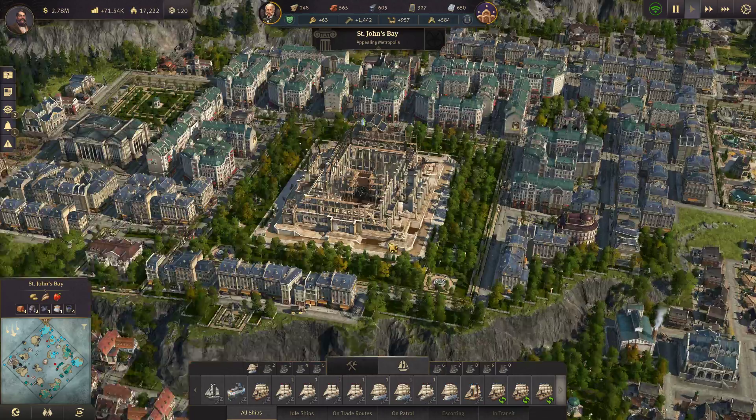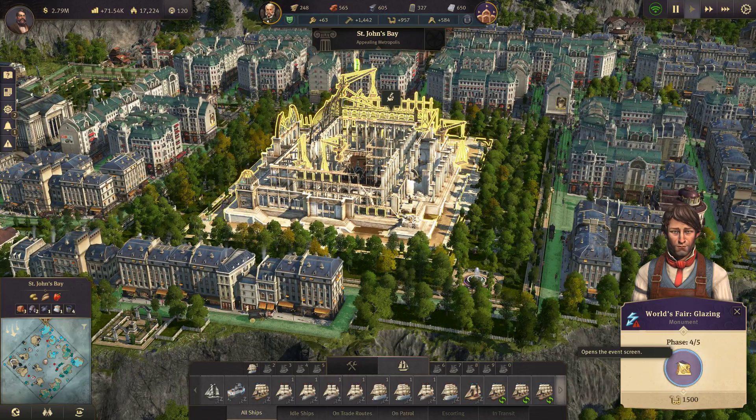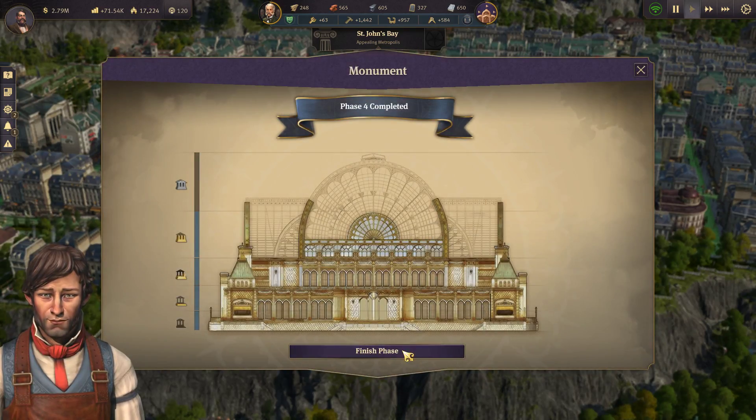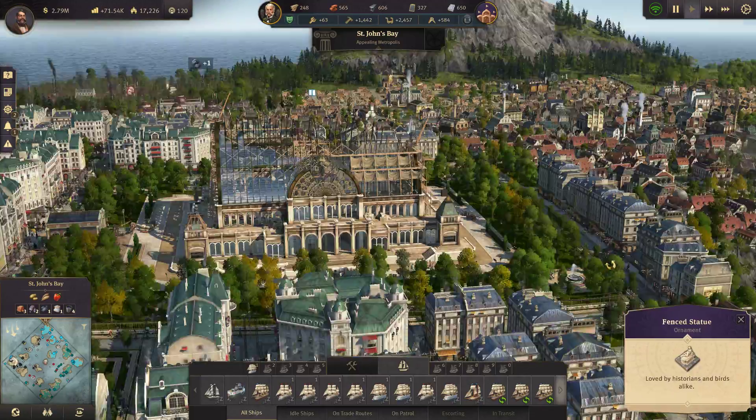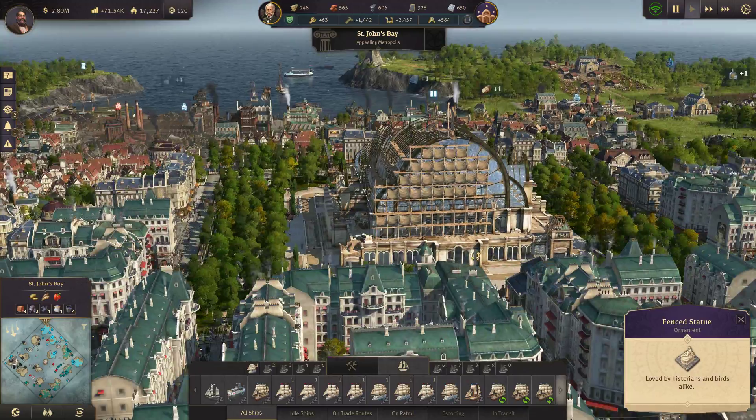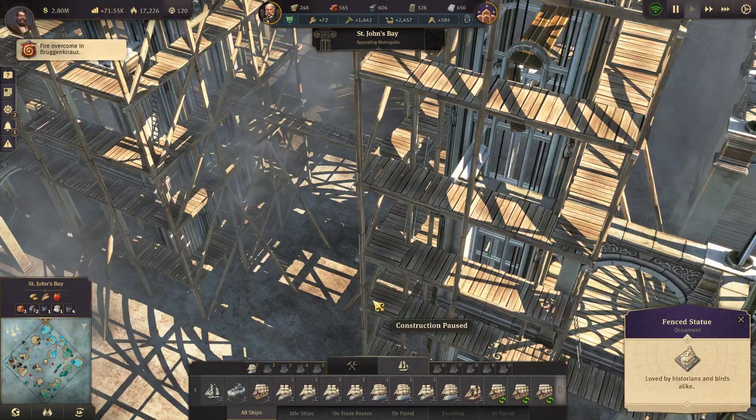Let's jump in here and see what we've got. The World's Fair is ready for finalization — finish phase. Oh, look at it, it's looking awesome. Let's see if we can get a close-up view of it.